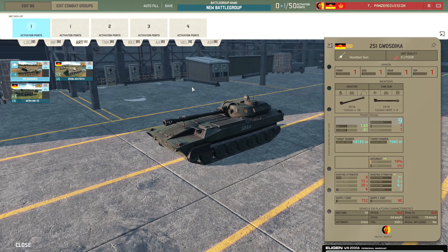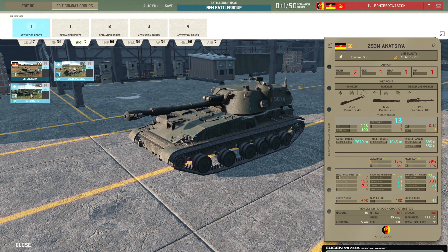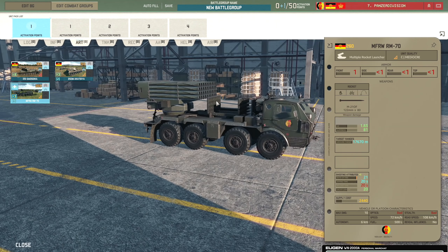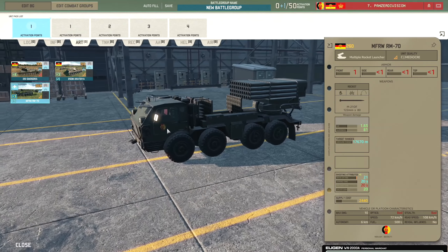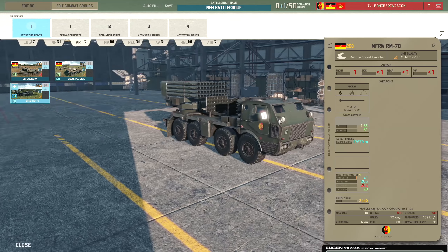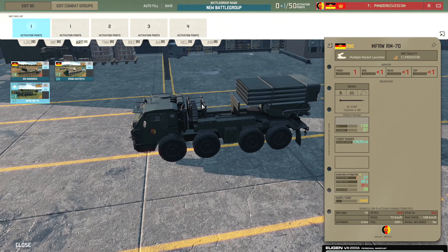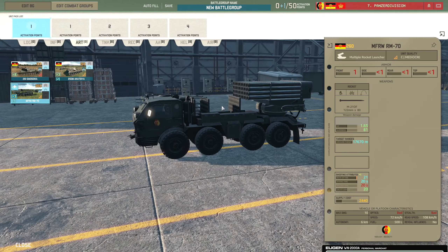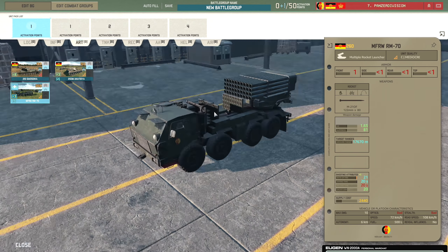Moving on to the artillery tab - pretty simple. We have the Kvotsika and the Akatsaya, which we've seen before. Then there's the RM-70, a good old MLRS with 122mm rockets - you get 80 of them. I haven't really tried it out at all, so curious to see how it works. It could be pretty nice having 80 rockets, though the 122mm HE rockets might be a little bit small in terms of damage.